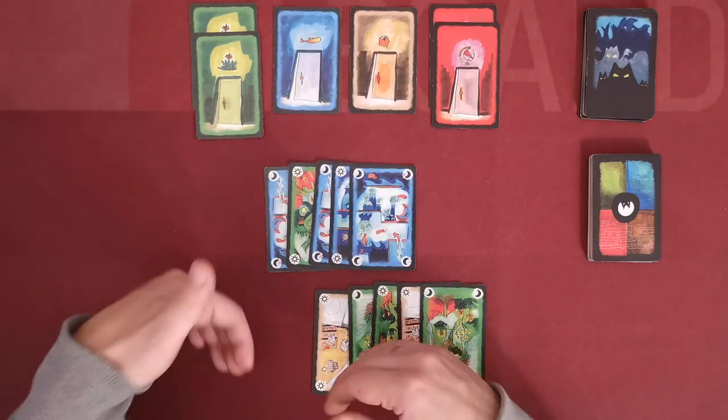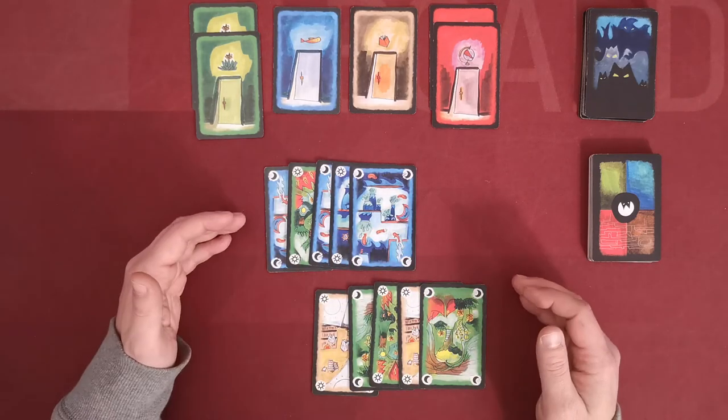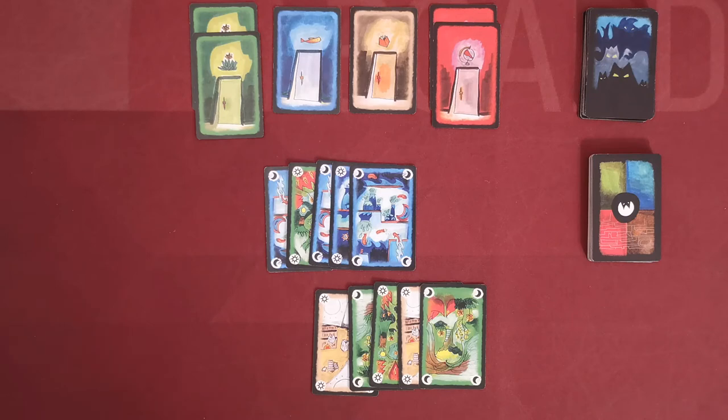After the player replenishes his hand to five cards, the round proceeds to phase three, where any cards in the limbo area are reshuffled back into the stack. The round is then over and a new round begins: play a card, draw cards, shuffle the limbo. This continues until one of the two outcomes is triggered — either the eight oneric doors are found and the player wins, or the stack runs out and the player loses.